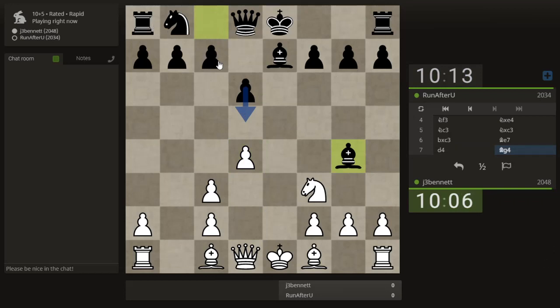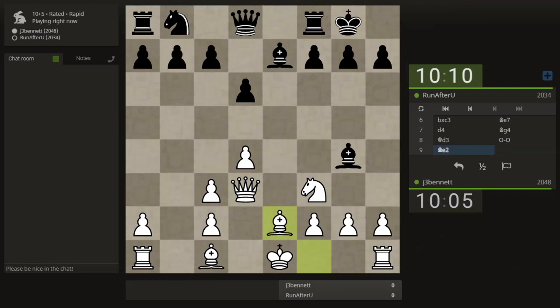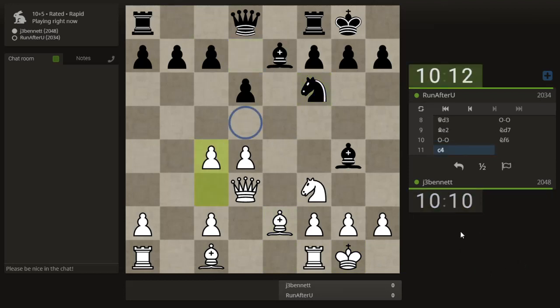Where's his knight? You've got to worry about the knight coming out to here, but it's a long way away. Let's go ahead and unpin with the queen and take control of this diagonal. Castle — get ready to castle. There's the knight, so I'll push this pawn now. Don't want his knight coming here.